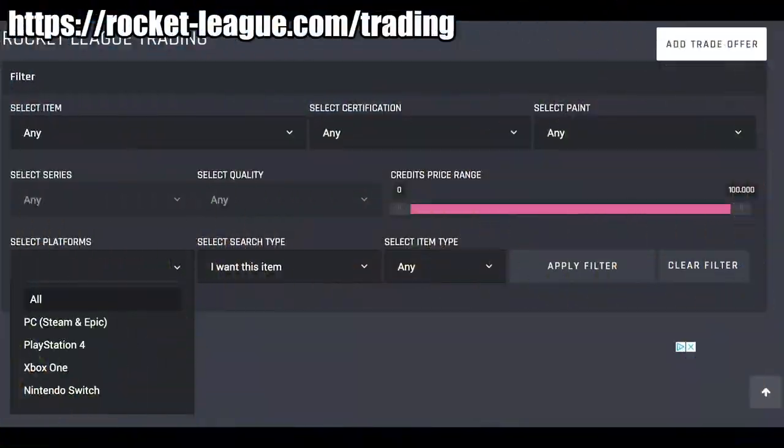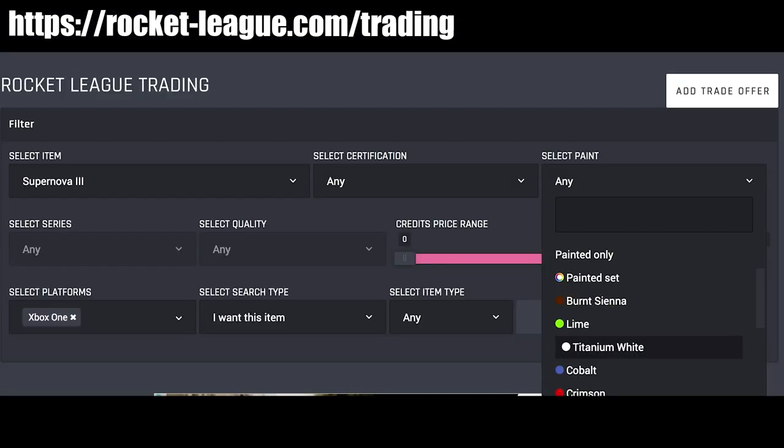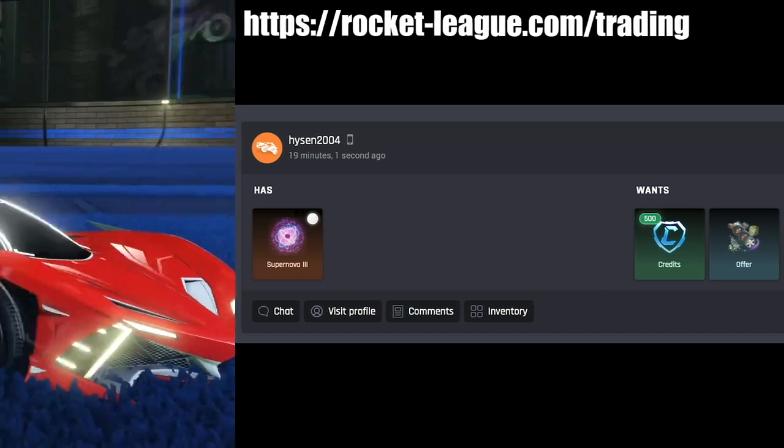First, to find people that are willing to trade these items, go to rocketleague.com/trading and select your platform, as you can only trade with people on the same platform. Just search up the item you want, click the paint colors you want, and then click apply filters to find anyone on your platform looking to trade that item. Now let's get into these items, starting with the car bodies.